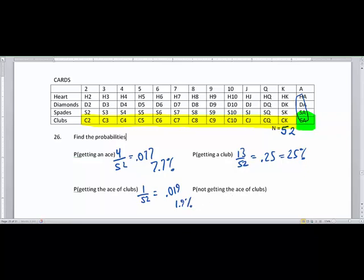The complement of that event — not getting the ace of clubs — is written as P(CA prime). The probability of not getting the ace of clubs would be 51 out of 52, which is the complement of 1.9 percent, giving us 0.981 or 98.1 percent.